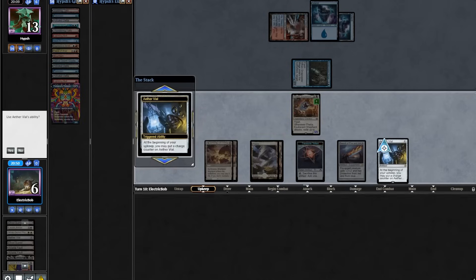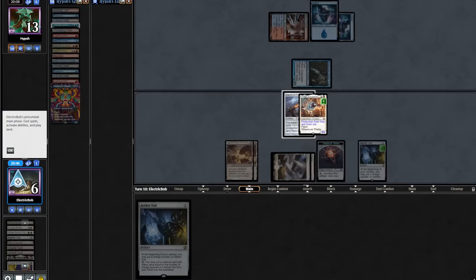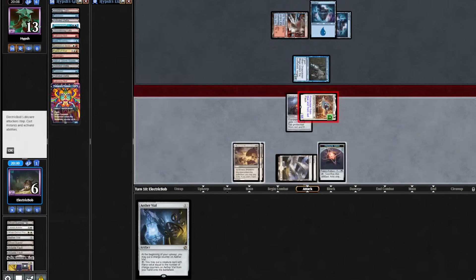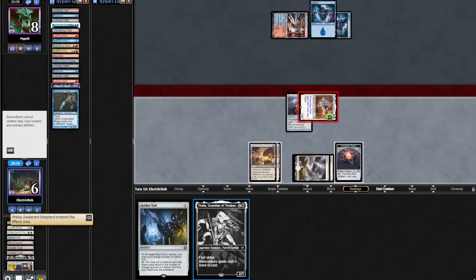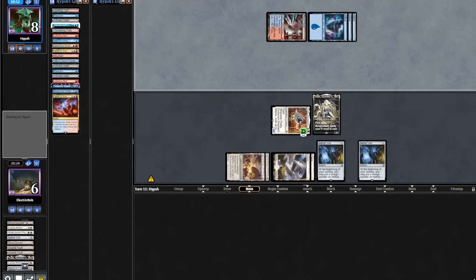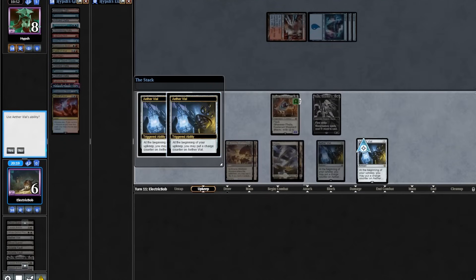Nothing else from the opponent. We take up our Vial, get another Vial, equip our Sophie to Filia, and attack in. We'll exile our Aether Vial again. Sword connects — we'll kill their Snapcaster. We find another Thalia. We'll play out our Vial into Thalia. The opponent plays a land and casts Flame of Anor, taking out our Sword.